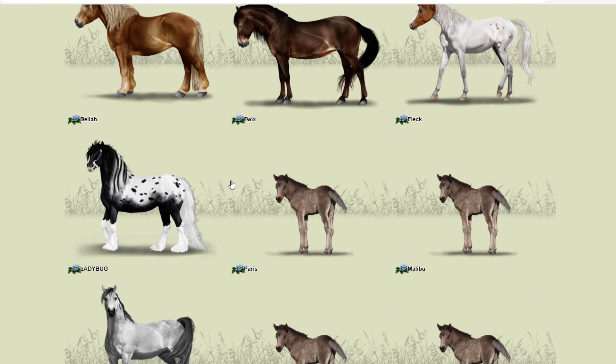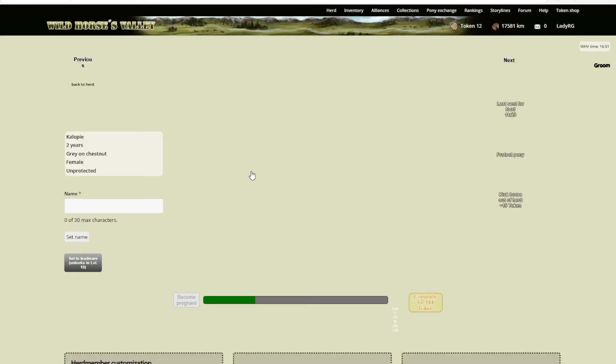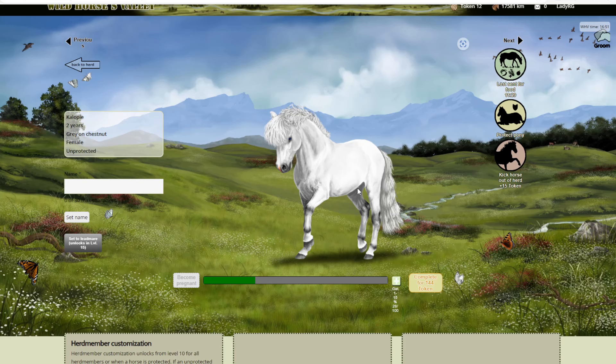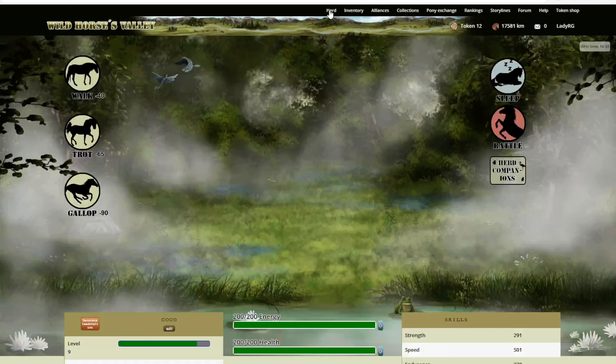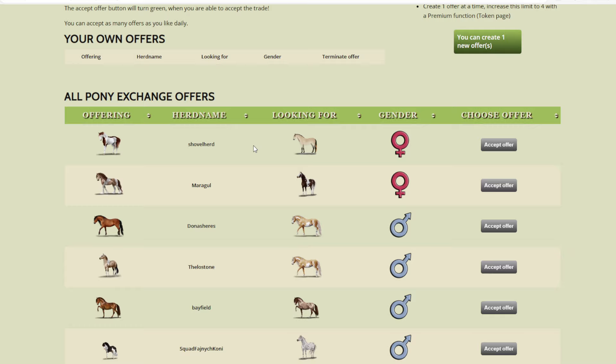We'll also see if we can age up some of these foals today and see what they look like. Look - you get little icons. The breeds aren't actually shown on the little boxes themselves, but I'm assuming that's like an Icelandic or maybe a really skinny Shetland. So let's go back to the herd. It looks like there's a pony exchange now - that's cool, that's very new!